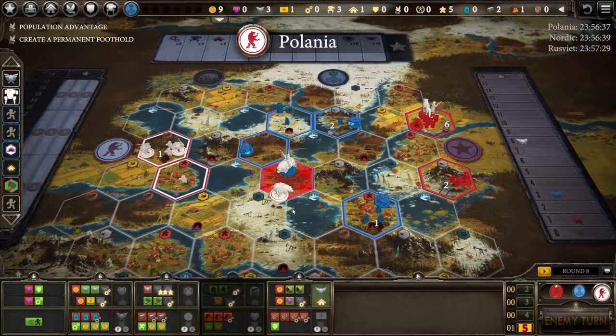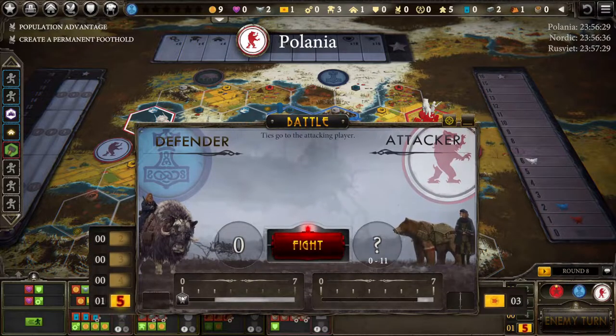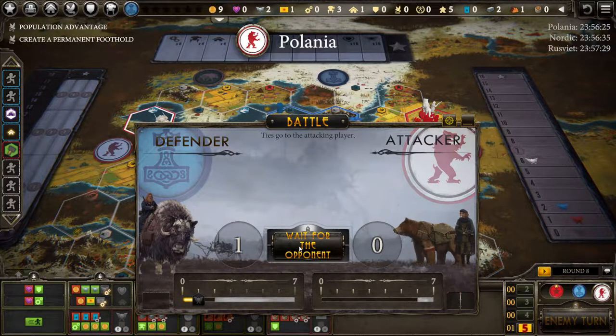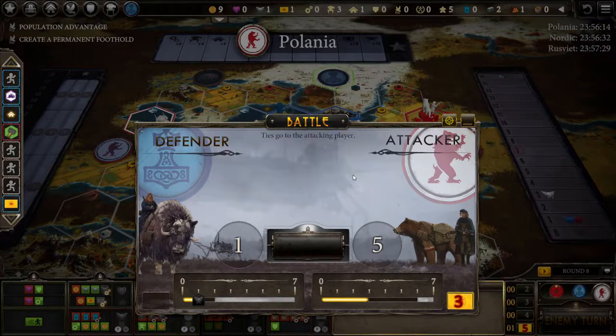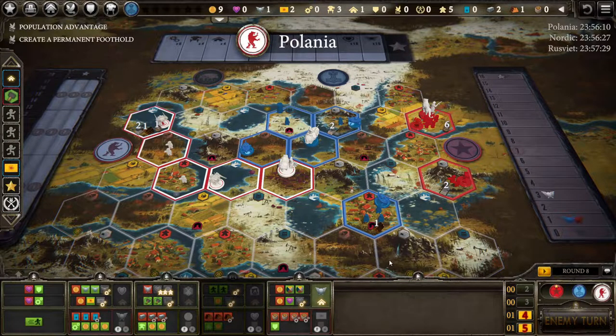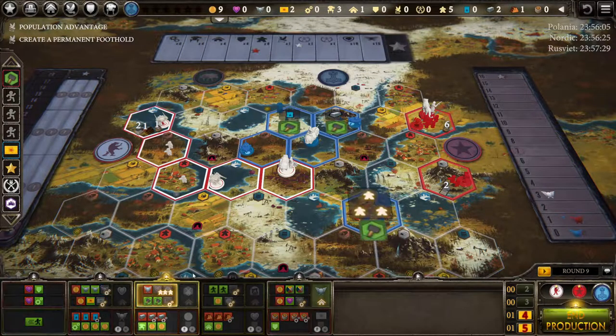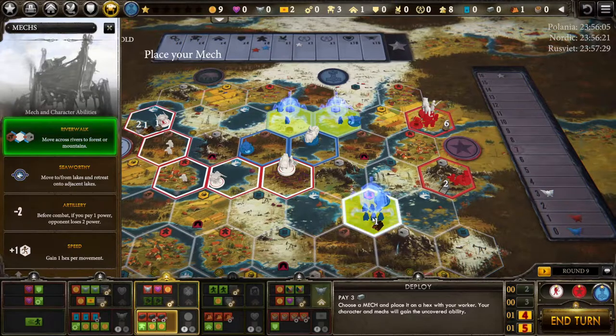A key thing that some players might miss: it's very important I don't spend all my power. I need at least one power to produce, and if I accidentally spent that it would be very devastating — I'd be missing out on two stars. I choose that lake to the north, getting in the way of Polania and taking my resources away, not that it matters much because I'm spending them right now. Four mechs, eight workers — not bad.